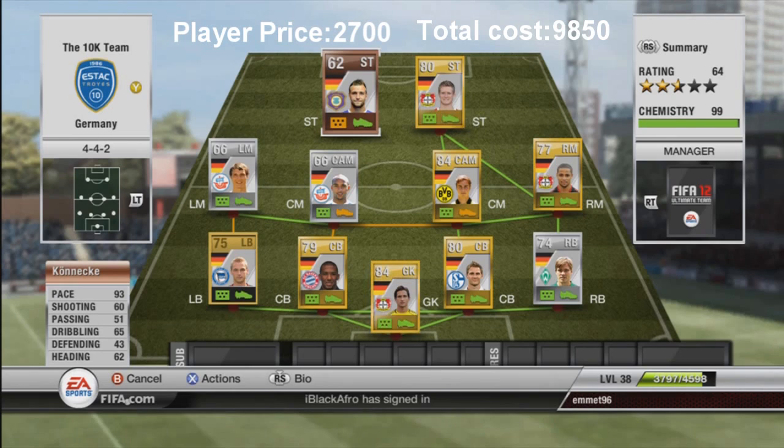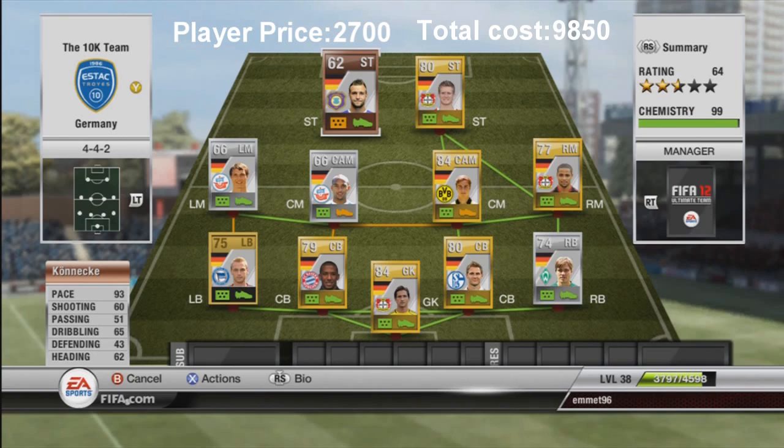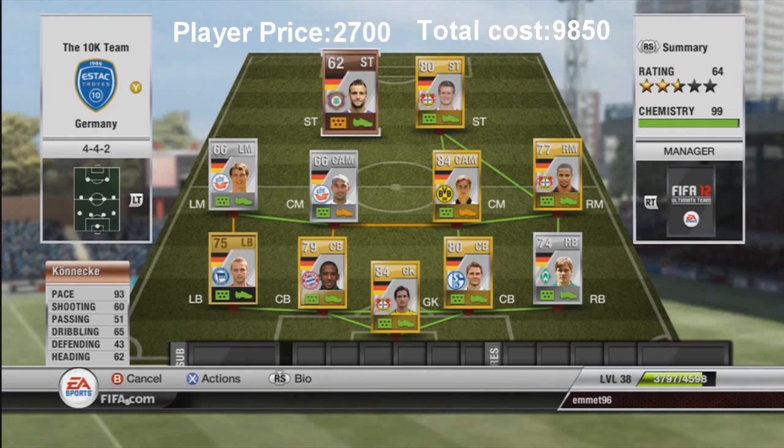Beside him we have Kießling with 93 pace — he's an absolute bullet. His 60 shooting stat is a bit of a lie because he's got an incredible finesse shot. He scored two or three really nice goals against Joe Hart and other high-rated goalkeepers. He's like playing with a high-rated silver player — really nice dribbling, great close control, works his way through defenders. He's always looking for the through pass and scores a lot of goals by finishing around the keeper. He must have great finishing. He is an amazing player.